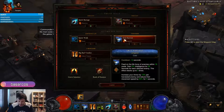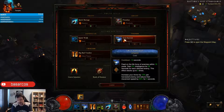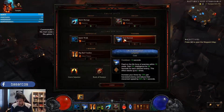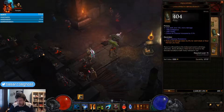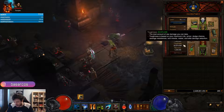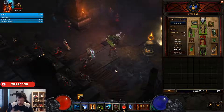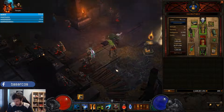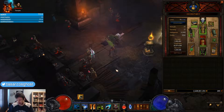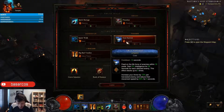Soul Harvest with the Languish rune gives us 3% intelligence per affected enemy and armor. With our weapon, Soul Harvest hits up to 10 times, giving us 30% intelligence, 100% armor, and 60% damage reduction. Soul Harvest is a massive source of toughness — normally my toughness is around 23 million, but it climbs to around 700 million with all 10 Soul Harvest stacks, making the character roughly 30 times tougher. The stacks last about 12 seconds, so it's extremely important to never let them expire.